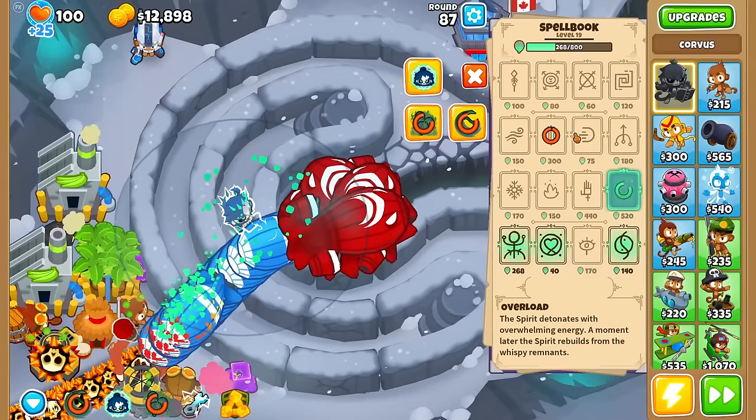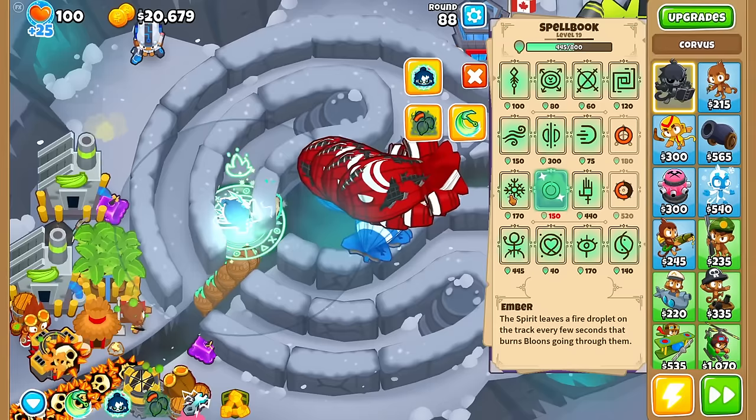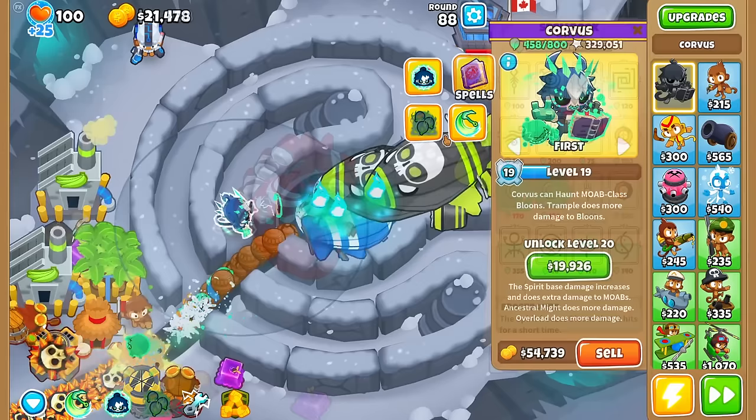I love that Echo plus Overload combo, guys. What more can I say? How are Ember and Frostbound doing for us late game? Not really — at least the fire feels like it's outscaled. Now for level 20, the last level: the spirit's base damage increases and now does extra damage to Moabs.